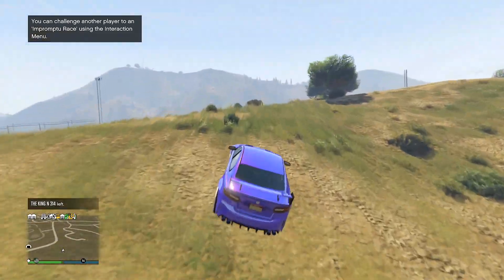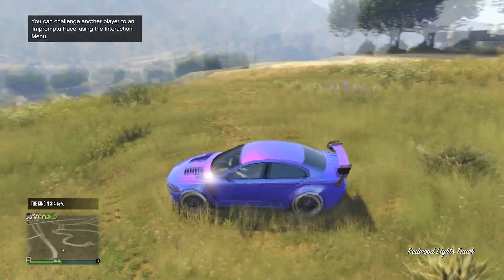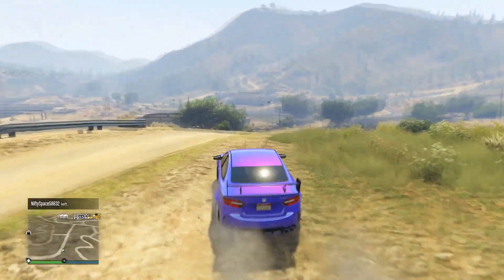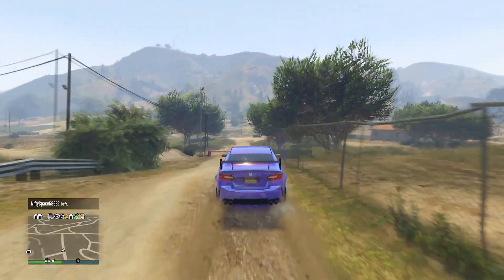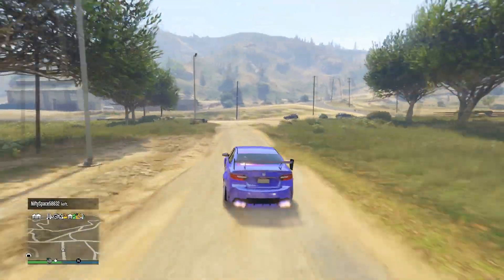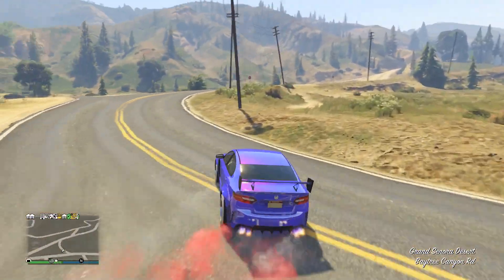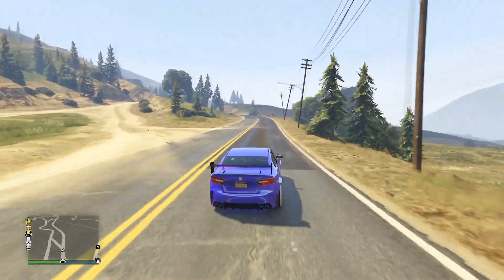Starting off we have the Jugular. This is unfamiliar to a lot of people — it doesn't get a whole lot of attention, not nearly as much as some of the other cars on this list. Funny enough it's based off of the Jaguar in real life, so you can see how similar the names are. The car looks absolutely fantastic, especially from the front. It is one of the better looking sports cars — super super nice.